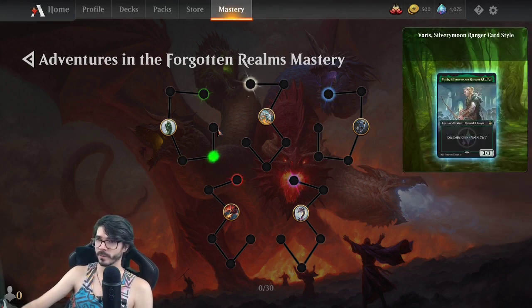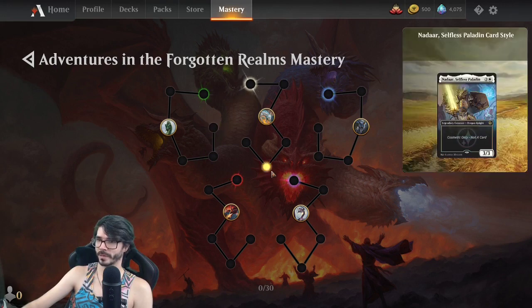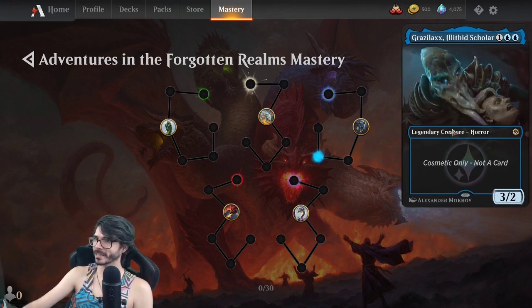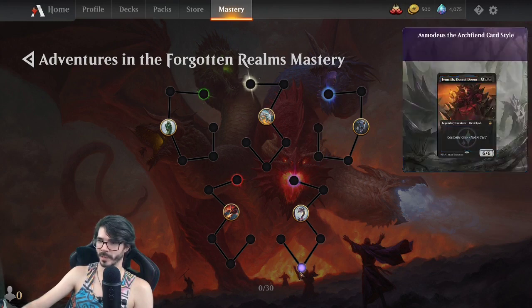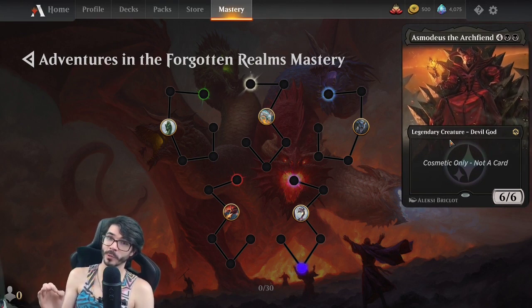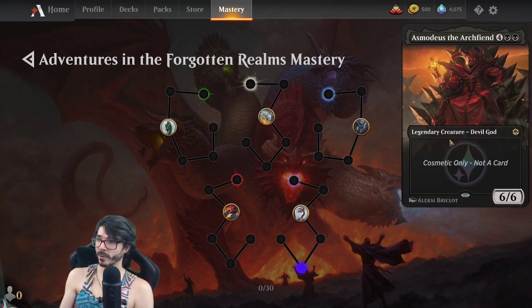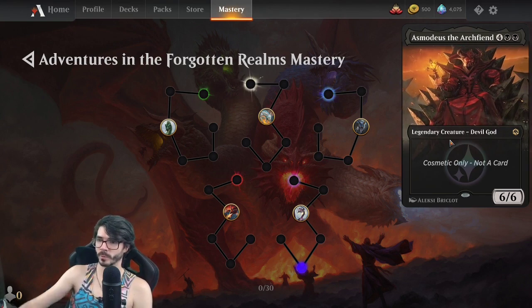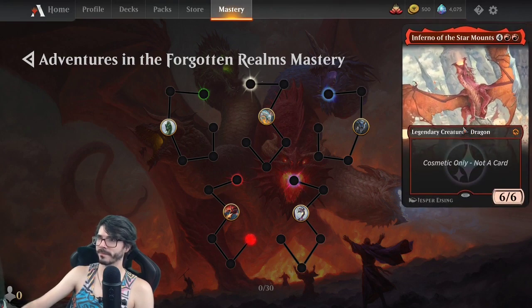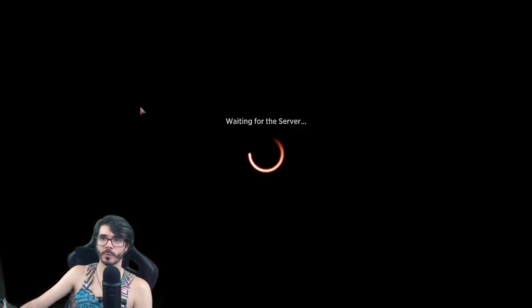In the mastery path we've got Varys Silvermoon and a dragon. We get Nadar the Selfless Paladin and a dragon. There's Grazilax the Illithid Scholar — super creepy — and the blue dragon. In black we get Asmodeus, which is a shame because the card looks super cool but is actually kind of terrible. And then Delina the Wild Mage, and of course the Inferno of Star Mountains. Those are all pretty cool.